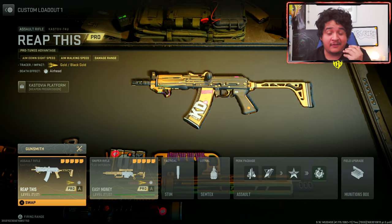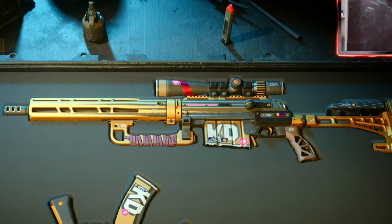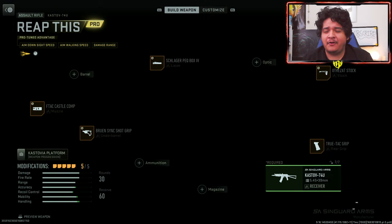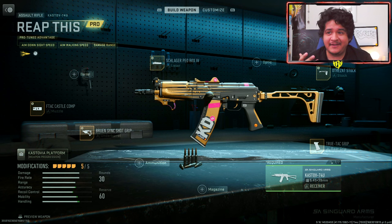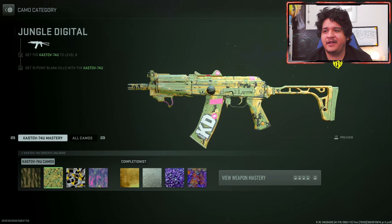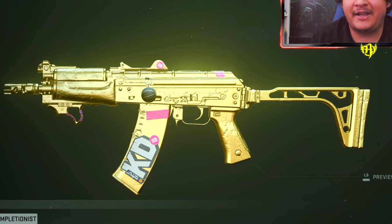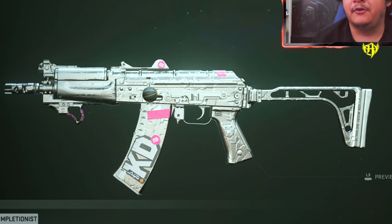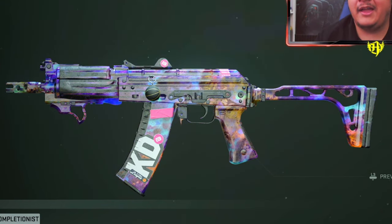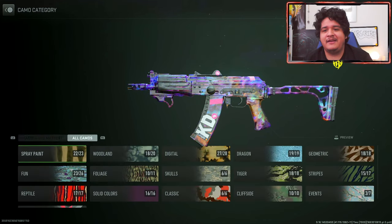So here we have the Reap This Cast Off Setting For You and the Easy Money FJX Imperium. Starting it off, let's see how the gun looks with all its attachments, and how it looks with the solid color camos and mastery camos. Here's how it looks with its base attachments, and here's how it looks with gold. The KD for Kevin Durant actually stays on the gun, which is dope. Here is platinum, looking pretty fresh. Here's polyatomic, looking pretty clean. And of course good old Orion — all pretty good, because you keep the KD on the bottom.